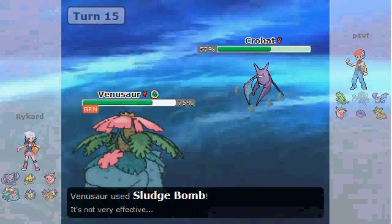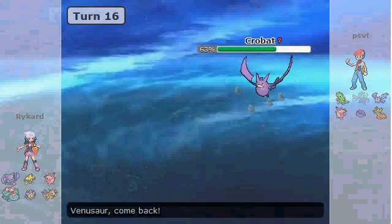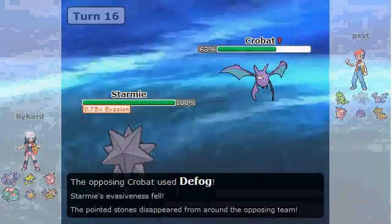I bring in Venusaur to take the Scald. Unfortunately I get the burn, and then he goes into Crobat, and I definitely cannot stay in to take a Brave Bird. So I switch out into Starmie, and he goes for the Defog.